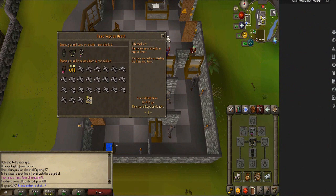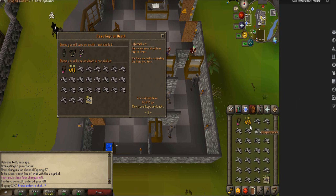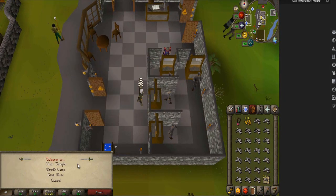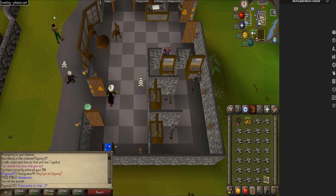My risk is about 127k and that is pretty much 100% in the bones. I'm not bringing any food — my reasoning is that if I get attacked, I'm going to die anyway unless I bring a full inventory of food, which would impact XP rates. I'm better off just logging off and paying attention rather than bringing extra supplies. All I'm bringing is coins, which you need to exchange the noted bones, a full inventory of bones, and some defensive armor. We'll start with one extra inventory to try out the bone exchange.